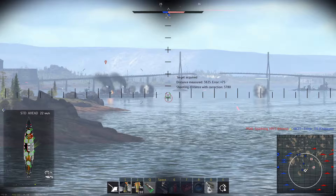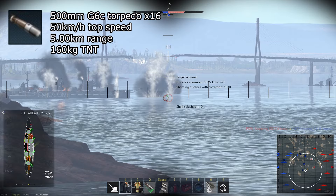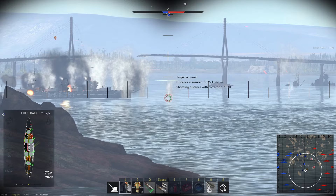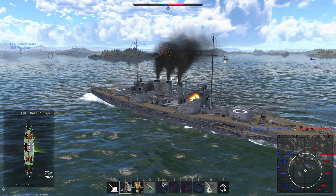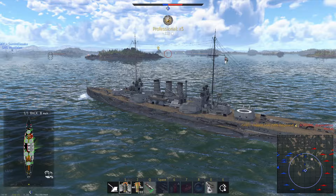The last weapon system the Helgoland has is its torpedo tubes, having 10 of them: one on the bow, one on the stern, and four on each side of the ship. The rear side torpedo tubes have three additional torpedoes each for reloads, bringing the total of carried torpedoes up to 16. These torpedoes have pretty poor stats, having better explosive filler than the torpedoes of other dreadnoughts but otherwise being similarly weak. They're best used for taking out other dreadnoughts at close range, but can't be used effectively at longer ranges due to their poor stats.